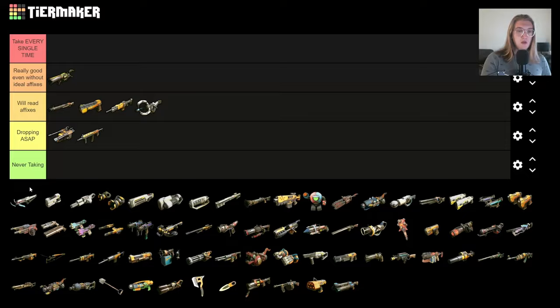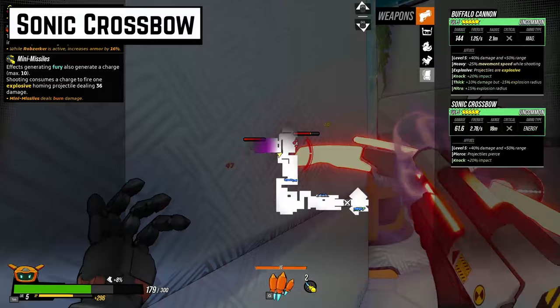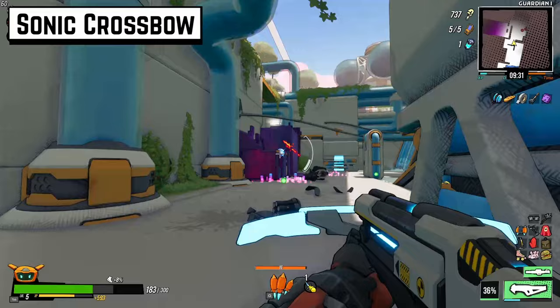The Sonic Crossbow is in the same boat as most of the other weapons so far. It's pretty good early game with some decent damage, but the problem with the Sonic Crossbow is that it falls off pretty fast unless you have really good items and perks.